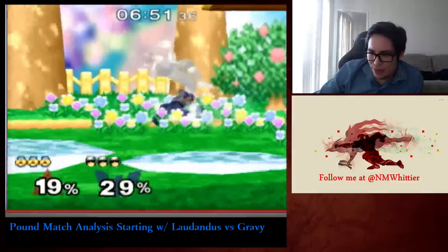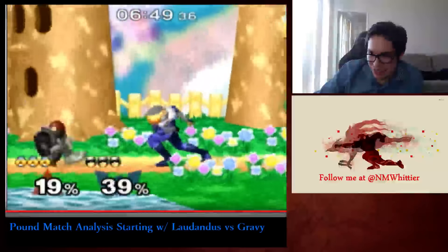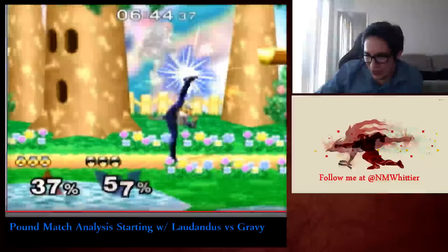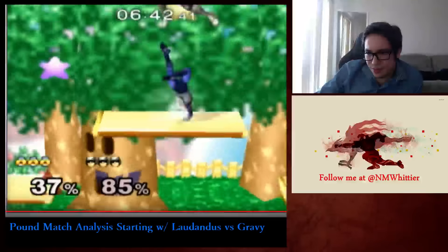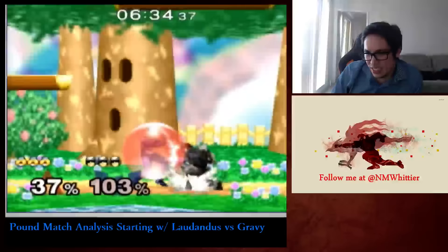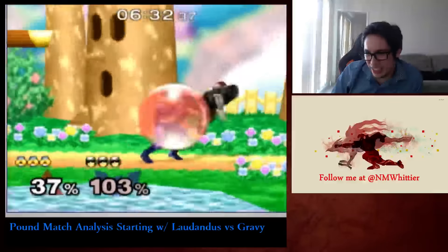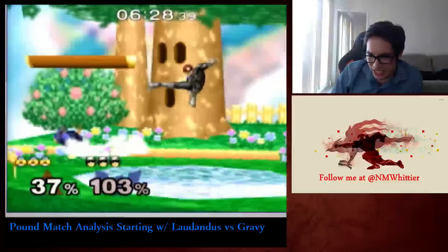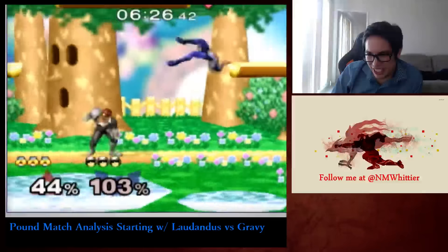Sheik's moves all have better hitboxes and frame data than Falcon's, especially on frame data — they're literally twice as fast across the board. So when Sheik is kind of beating you in the neutral, you can't usually fall back to throwing out more moves, unless you've conditioned them to think you weren't going to throw out moves. But Laudanas was crouch-canceling Gravy a lot.